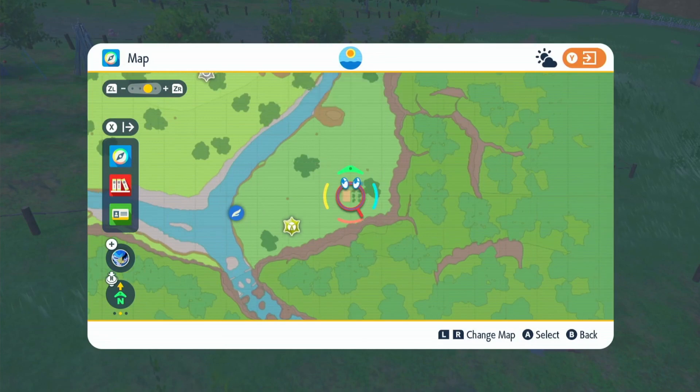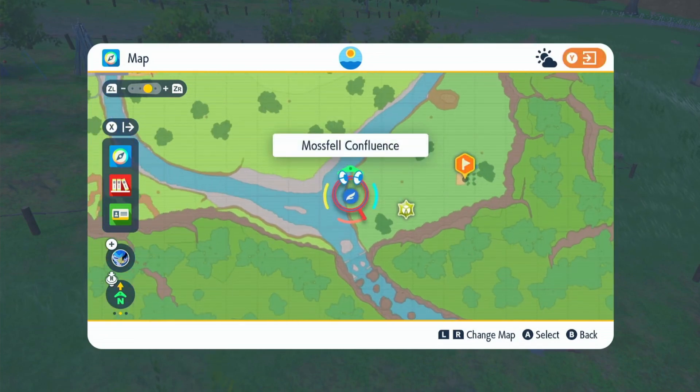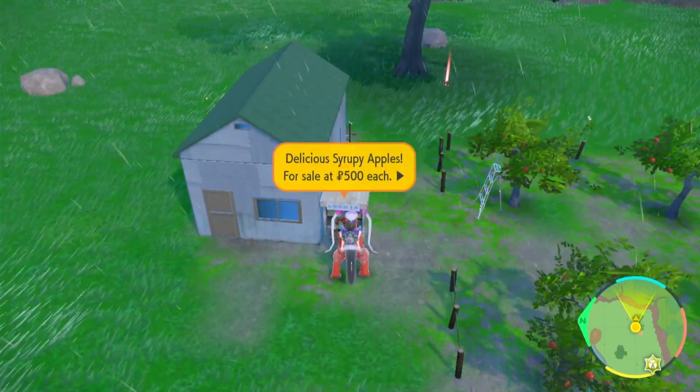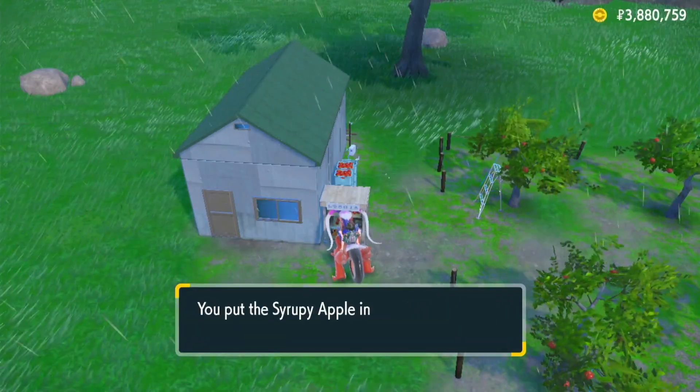Then what you want to do is come over to the bottom right corner of the map, put a waypoint right here, fly over to Mosfell Confluence and then just make your way over. Once you're over here you'll see a stall. Get closer to it and it'll come up with a message: Strippy Apples, 500 Pokédollars each. You just want to buy one of them — pretty cheap if you ask me.